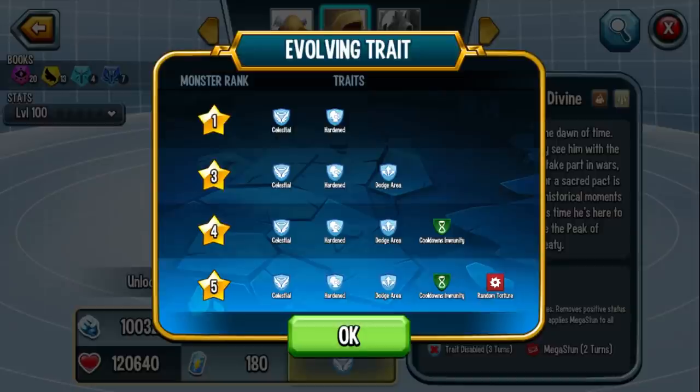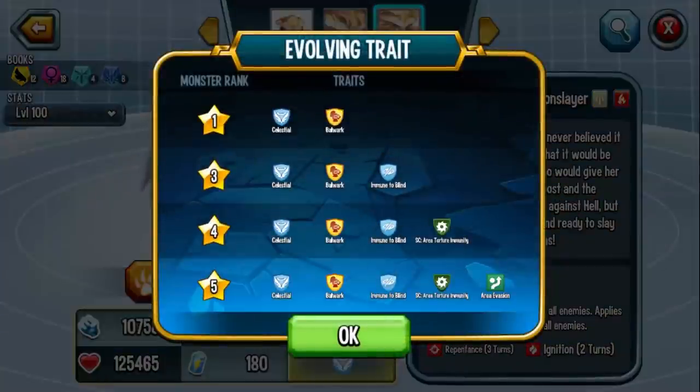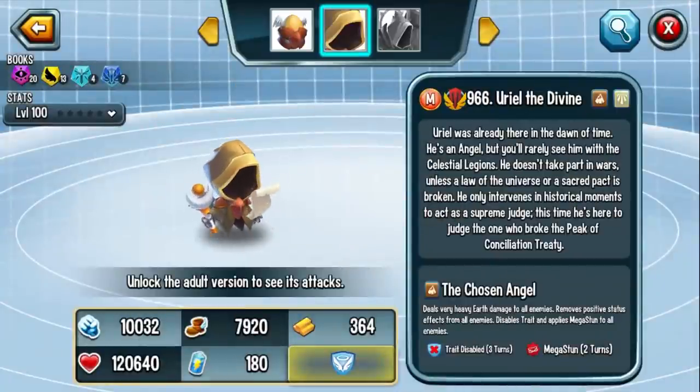Keep in mind that Elvira actually counters, because if you look at Elvira, she actually has a status caster torture immunity for your whole entire team. So that's a little back and forth there. But Uriel was already there in the dawn of time. He's an angel, but you'll rarely see him with the celestial legions. He doesn't take part in wars unless a law of the universe or a sacred pact is broken. He only intervenes in historical moments to act as the supreme judge. This time he's here to judge the one who broke the peak of conciliation treaty — Lord Inheritor.